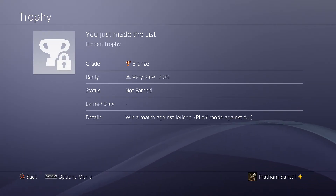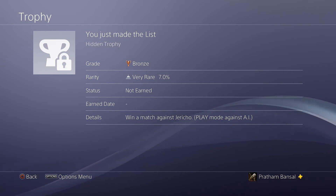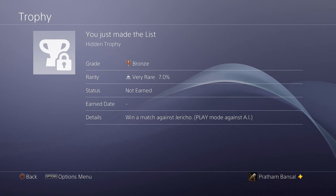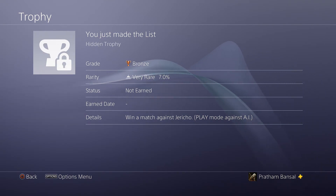Hey guys, what's up, it's Ebonat here and welcome back to another video. Today we're gonna do some more trophy guides from WWE 2K18, and today we're gonna do 'You Just Made the List.' It says you win a match against Jericho, and it's to be done in Play mode against AI, so it's pretty simple.